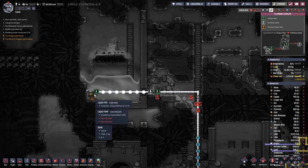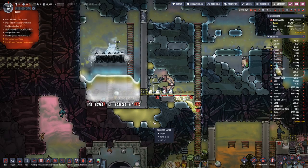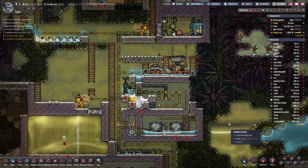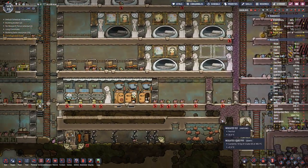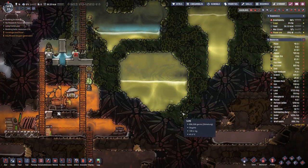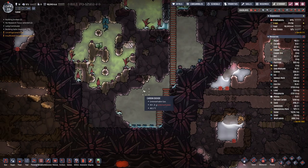Everything that we pump in on this side should be above freezing once it turns to water, so that's something I don't really understand. Maybe this is just one of the quirks of this game.